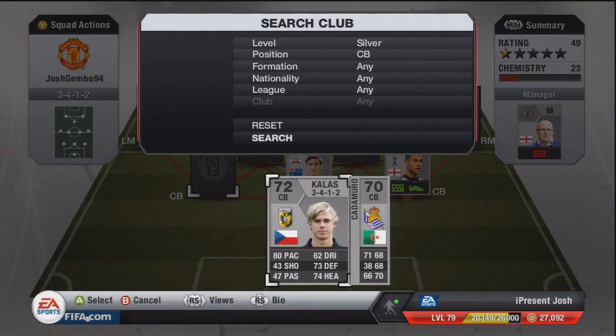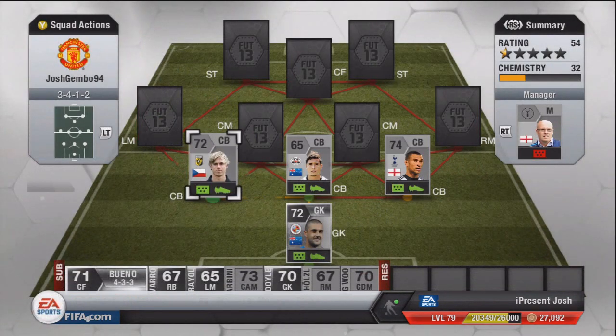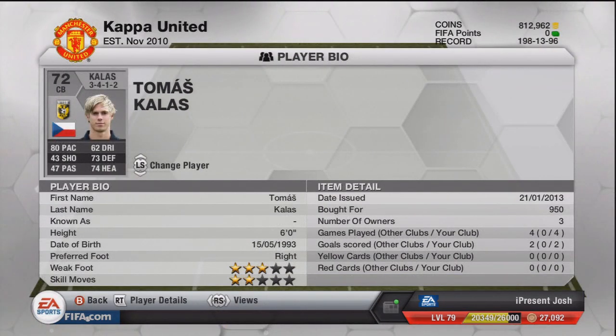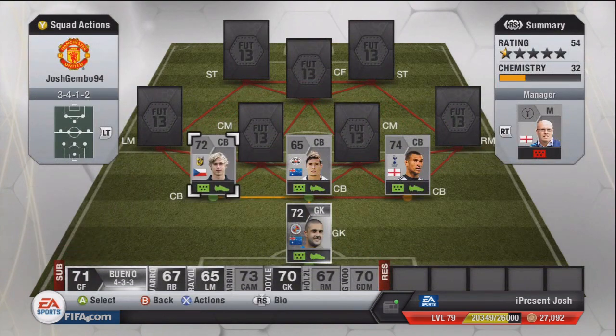The next centre-back is Kalas — this guy is absolutely incredible. He's actually scored 2 goals for me as well. Look at those stats: 80 pace, 73 defending, 74 heading. Very similar to Almabak, the Swedish guy in the Belgian Pro League. He's absolutely amazing. 950 coins — if you're ever in need of a really overpowered centre-back, make sure you get Tomas Kalas. 6 foot tall, 3-star weak foot, 2-star skill moves, 2 goals scored in 4 games. Just an absolute pleasure to use.